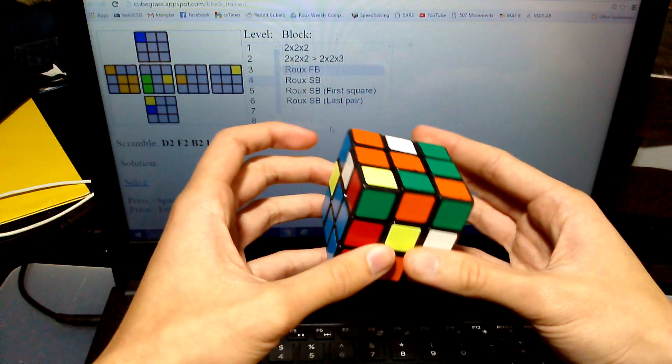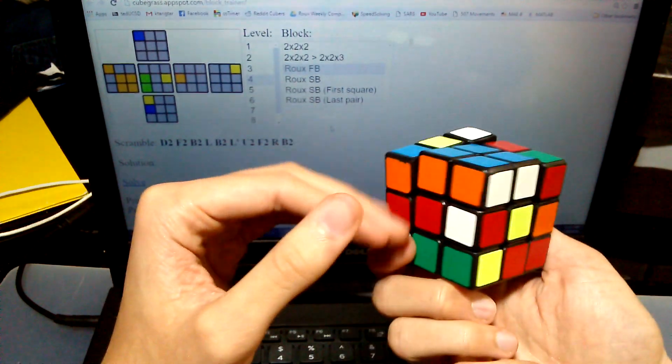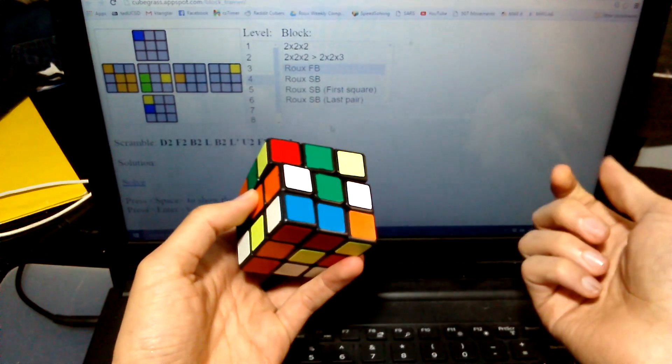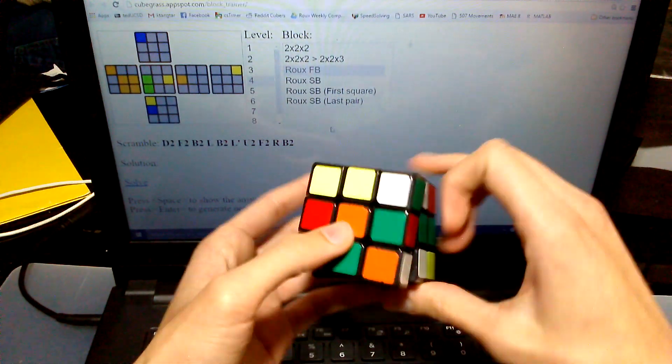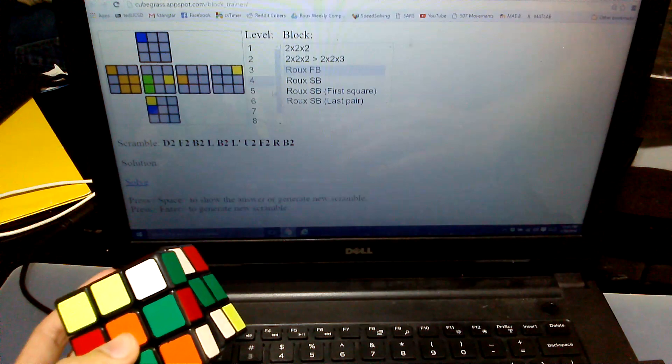I see that if I do this, I solve that — and this is a two-mover. So it ends up being a clean solution. Let's do some five-move cases because I don't think four is that interesting.